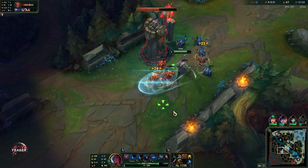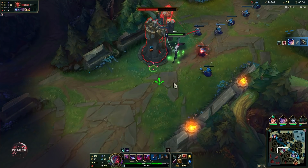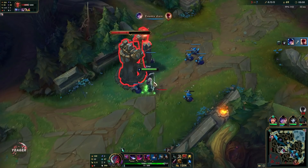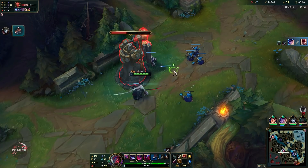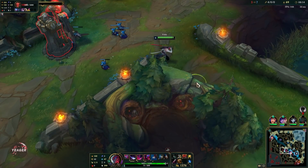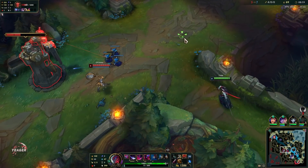If you hit an enemy champion during the dash, you're going to cancel the dash and end up straight behind them. So you can use it to escape, but if somebody body blocks you then you're going to stop right next to them. It is not that effective for escaping unless you're playing against someone who's immobile.